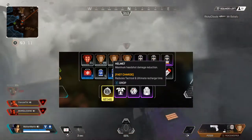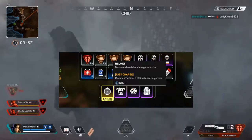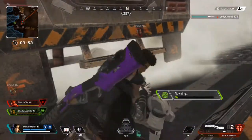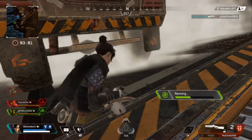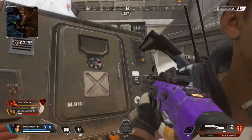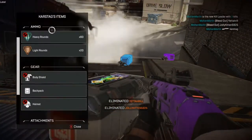Legendary helmet — fast charge — reduces tactical and ultimate recharge time. This means it reduces headshot bonus damage by 50% while also reducing the amount of time it takes to use your tactical ability and ultimate ability.